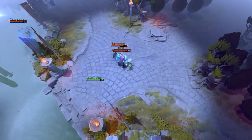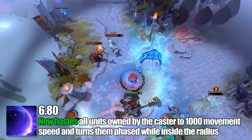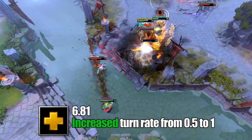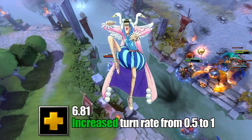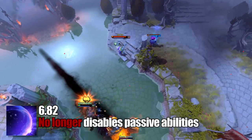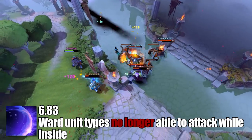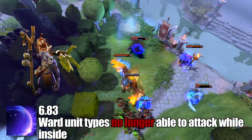In 6.80, Chronosphere had a functional change, hasting all units owned by the caster to 1000 movement speed and granting them phase while in the radius. In the following patch, Void had his turn rate increased from 0.5 to 1, meaning he's able to turn much faster than before. Between these two buffs, Void could move around gracefully like a ballerina. In 6.82, Chrono lost the function of disabling passive abilities, and in 6.83, ward-type units could no longer attack while inside. This mostly affected the popular synergy Void had with Witch Doctor, and the Chrono-Death-Ward combo would need a little more communication.